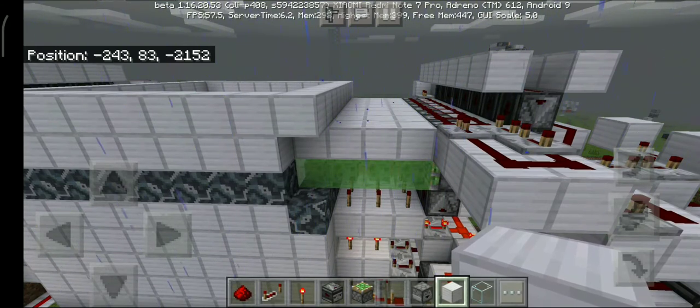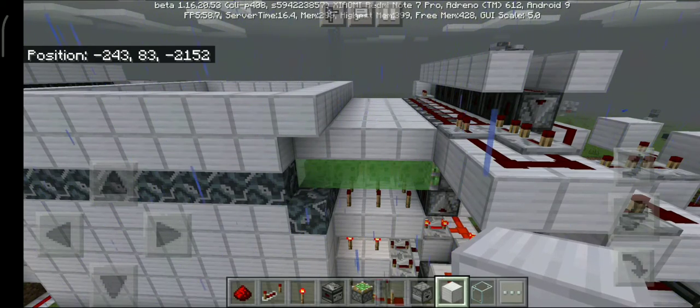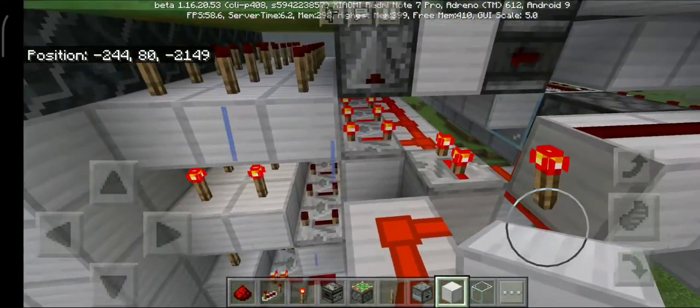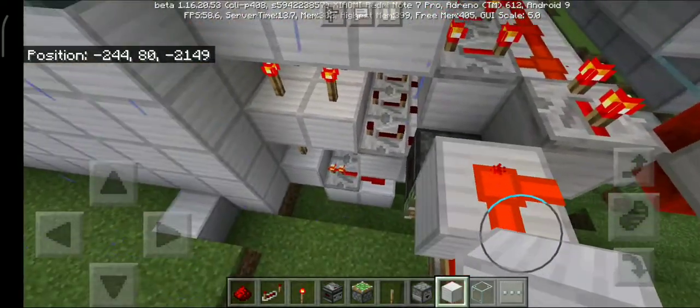Now you can see why there are so many redstone contraptions involved — it's simply because this is a stacked quadruple piston extender, which I designed myself. This is actually extremely hard. You might think this is way too much, but no — quadruple piston extenders get really massive. Other YouTubers build them dinosaur-sized, but my quadruple piston extender is very compact. All of them react independently. You can also see another example of compaction — this powers this, and this also powers this. I could have used another torch inverting it, but I did it the clever way.